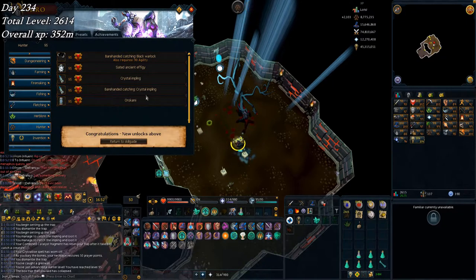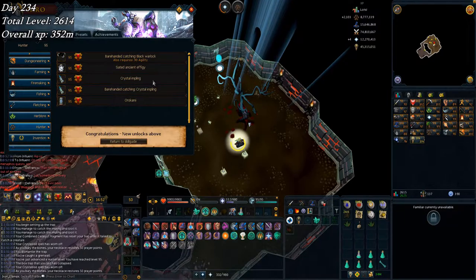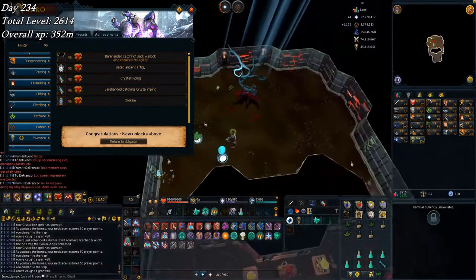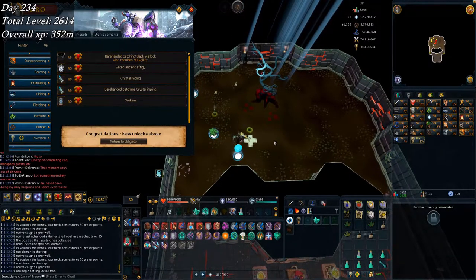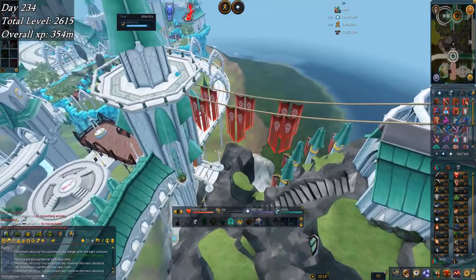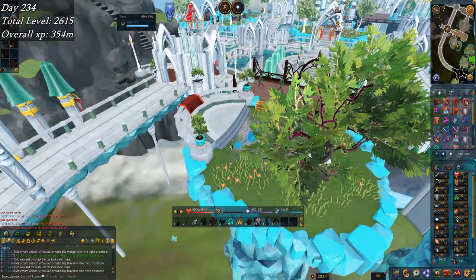On to the next day — just barely missed it, but there's 95 hunter, which means I can now catch crystal implings. That's something I actually need for comp. The next time I see one I'm going to grab my butterfly net and jars and catch a crystal impling — it's for the dance in that one guy's house in Priff with all the implings. I'm now at total level 2615, which means I'm 100 levels away from comping officially.